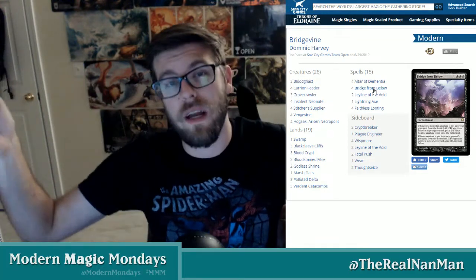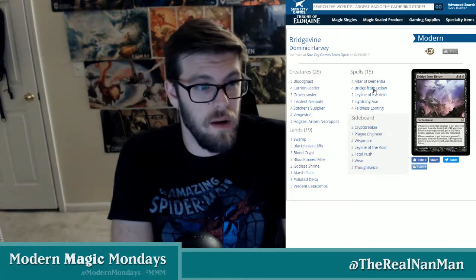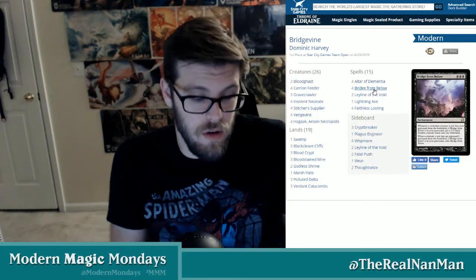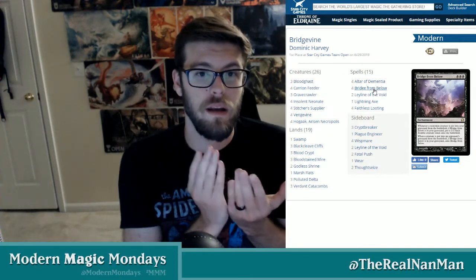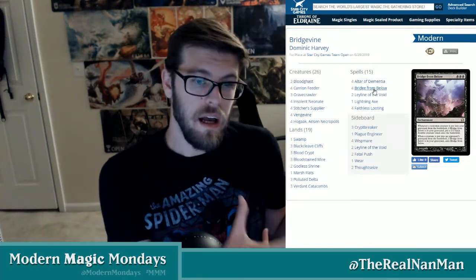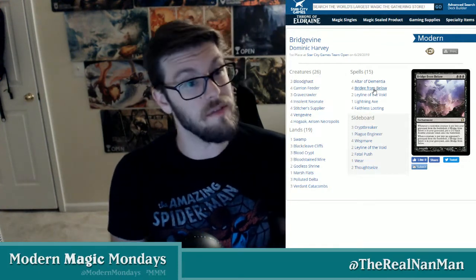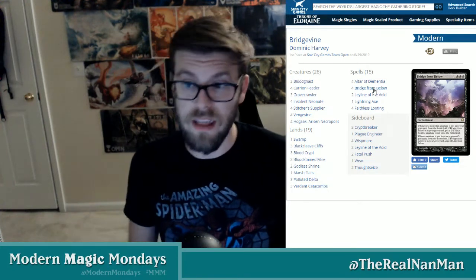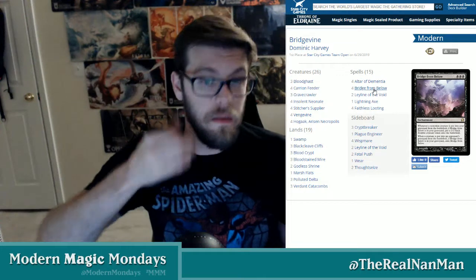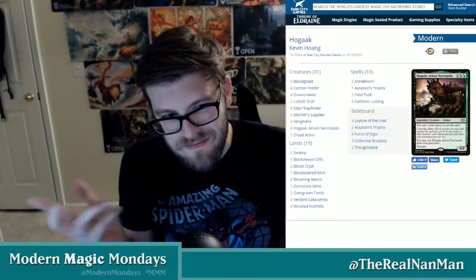The tokens don't have haste so you wait a turn, but then you have 20 power on board with an 8/8 trampler. If your opponent doesn't have a board wipe or a way to prevent dying, you just win. This significantly started warping the meta — people were running Surgical Extraction main board, Rest in Peace, and practically every list ran Leyline of the Void as a four-of in the sideboard. Things were getting crazy, so Bridge from Below got banned.